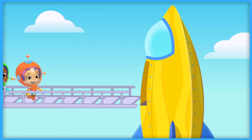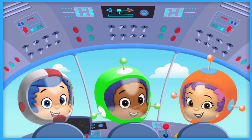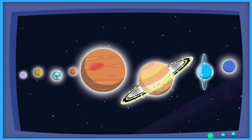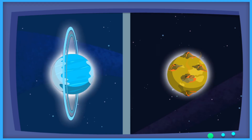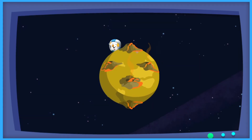The astronaut crew is all suited up and ready to go to outer space. Time for them to head into the spaceship. Navigator Gil is plotting the flight path to Bubble Puppy. There are eight very different planets in the solar system. According to the Bubble Puppy tracker, Bubble Puppy is on a planet with lots of volcanoes on its surface. Is it Uranus or Venus? Tap the planet you think it is. Venus has lots of volcanoes on its surface. Venus.